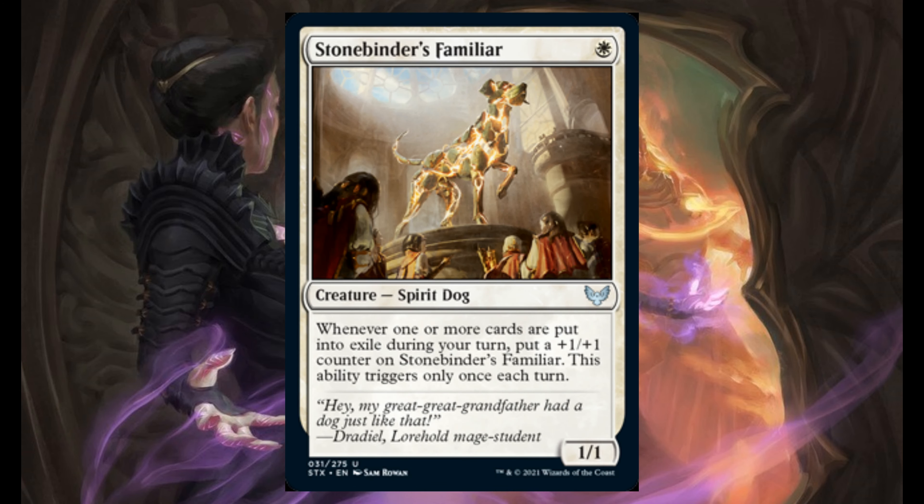Stonebinder's Familiar — for 1 white, it's a 1/1. Whenever 1 or more cards are put into exile during your turn, put a plus 1/plus 1 counter on it. This ability triggers only once each turn.